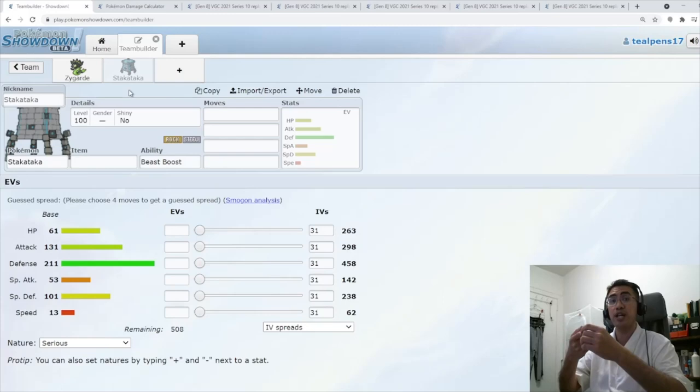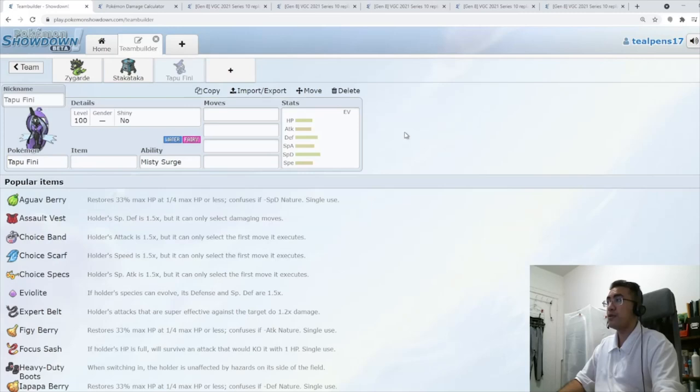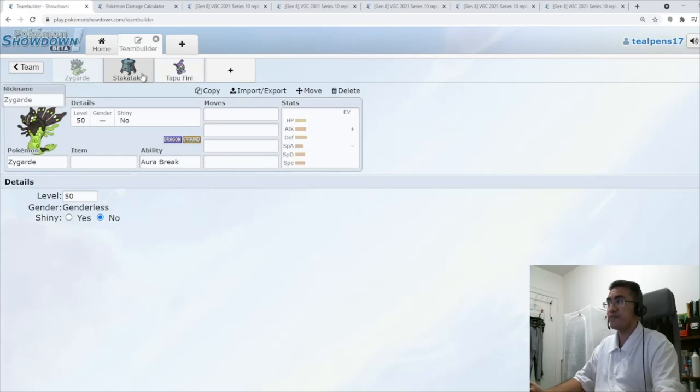From here, we have to consider other things. Yes, we do okay into Zacian, but we need more because Zygarde itself is not enough. We need something for Zacian, something for Kyogre, and the Calyrexes. I'm already thinking something like a slow mode, but we're going to need fast mode as well. I really like Tapu Fini with a Zygarde team — and I'll tell you why.